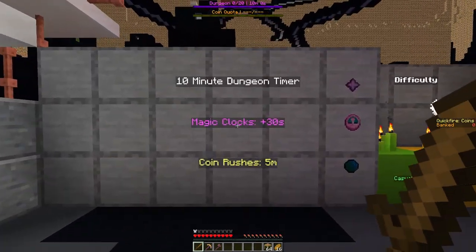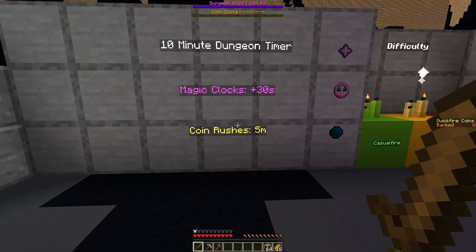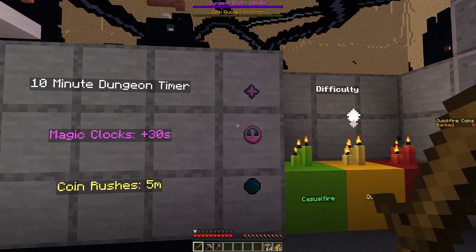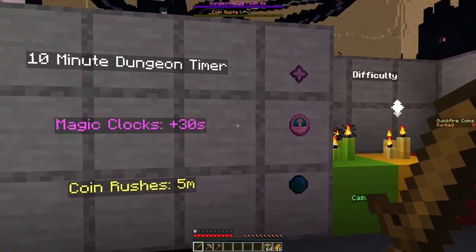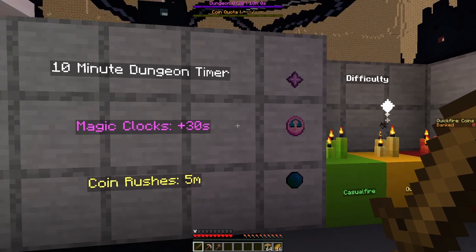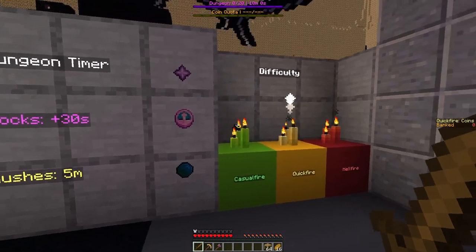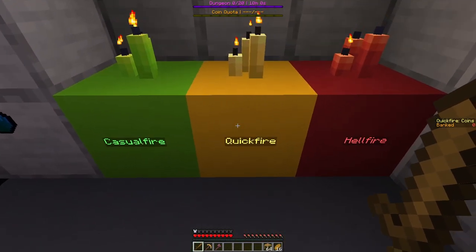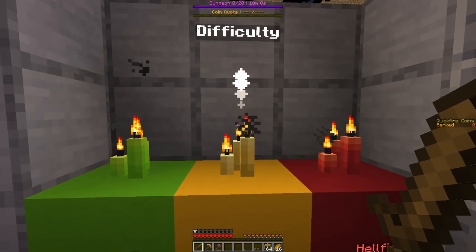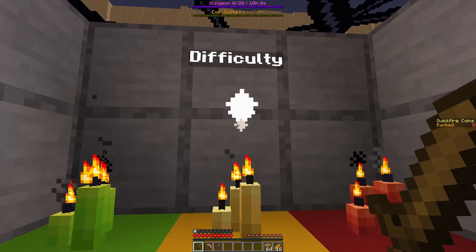10 minute dungeon timer, magic clocks add 30 seconds, coin rushes are 5 minutes. I'm not really sure what that means - maybe getting these clocks increases the time by 30 seconds. I don't know what the coin rushes mean. Gift difficulty - I'll just do quickfire in the middle. I'm guessing that means it's selected.